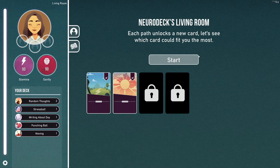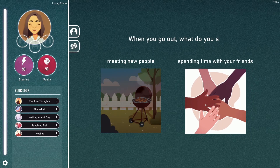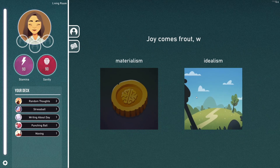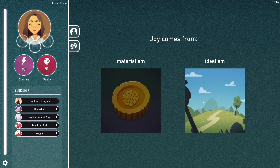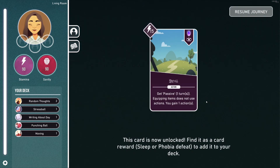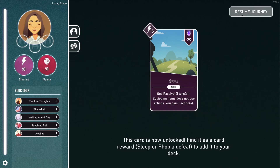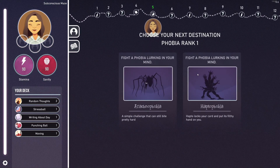Here we can unlock a card for future runs. Who are you? We are an entertainer — spending time with your friends. Let's go idealism. We got the stroll passive: for one turn, equipping items does not use actions. That's very, very good.